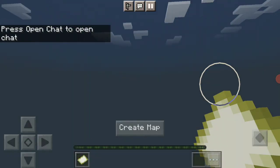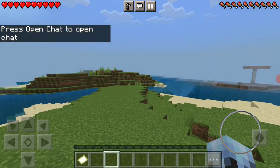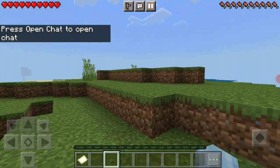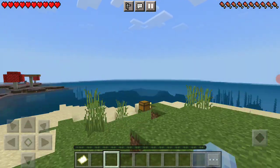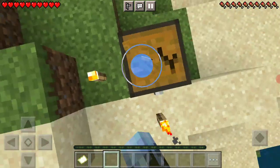The one problem is sheep, because there are no sheep. Luckily there are a couple of islands that might have sheep. Anyway, let's collect my starting chest.